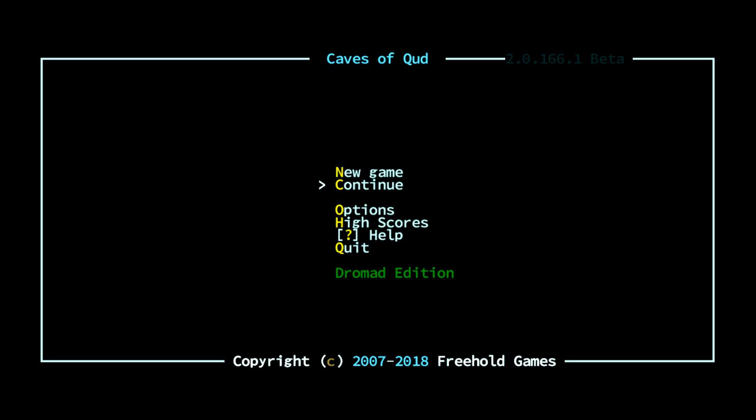Well, howdy, everyone. Welcome back to Caves of Cud, Cuddin' It Up. Last session saw Tutorial Man Esquire heading into Six Day Stilt, walking around, seeing the sights, finding a Gelweep Pilgrim, which saved us a bit of cash. Got us some gel, which isn't too bad. It can come in use.